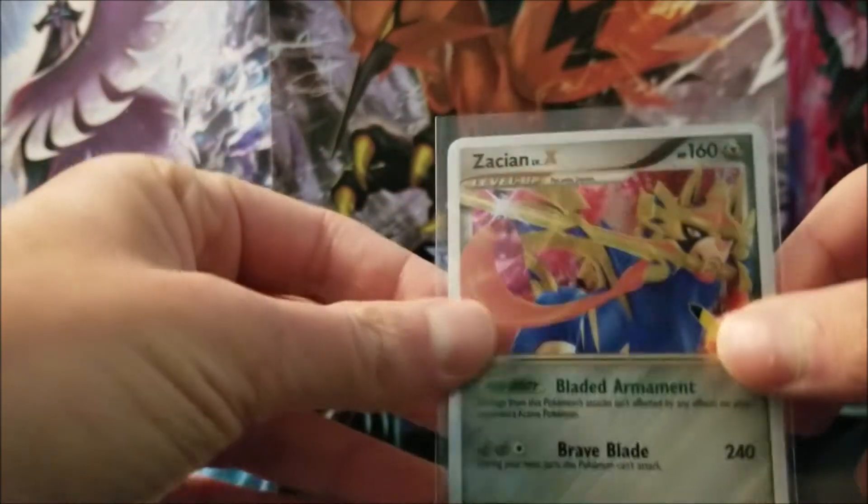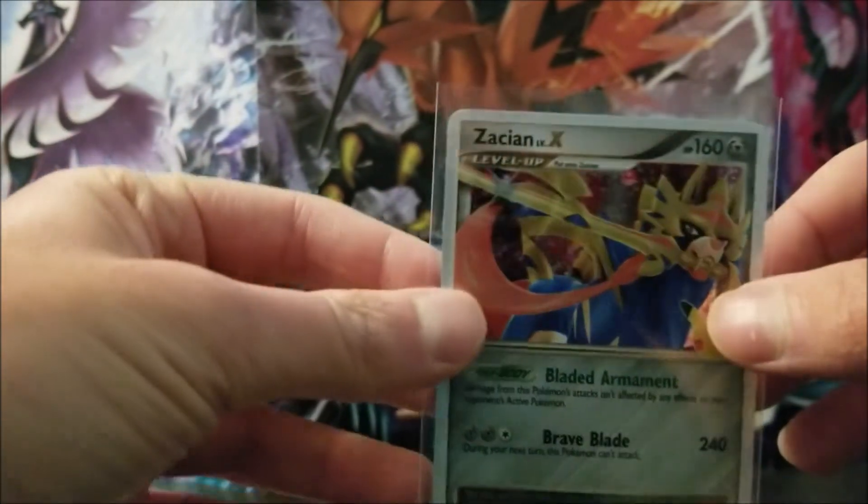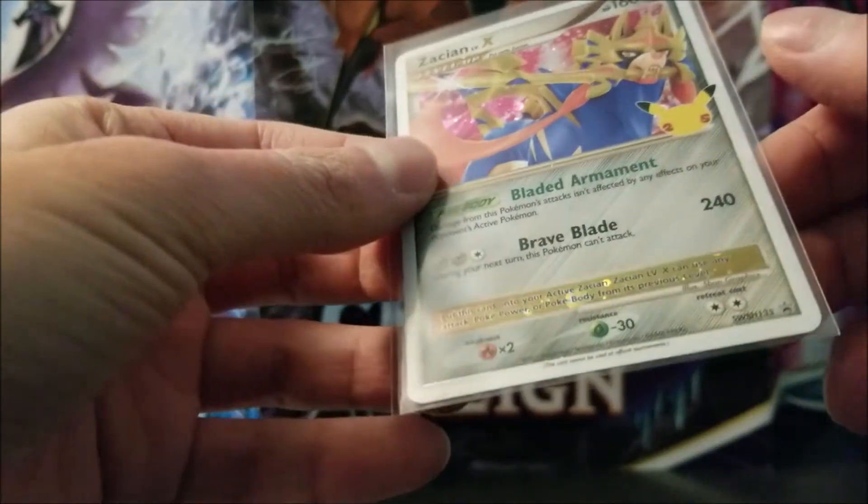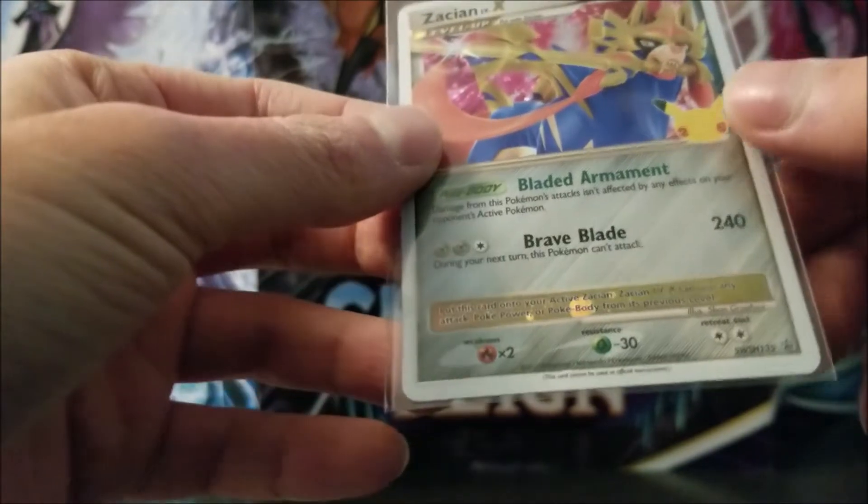So here is the Zacian Level X card. It actually looks pretty nice. It is SWH-135.